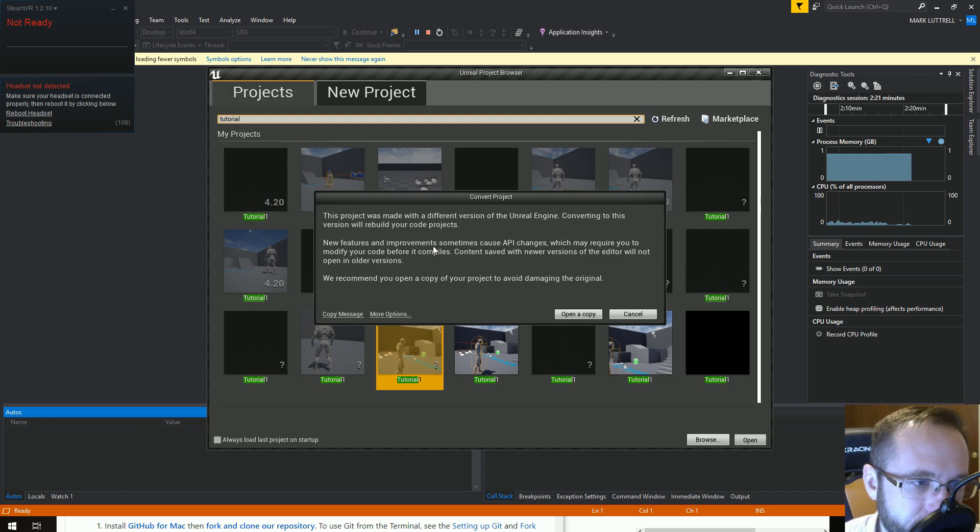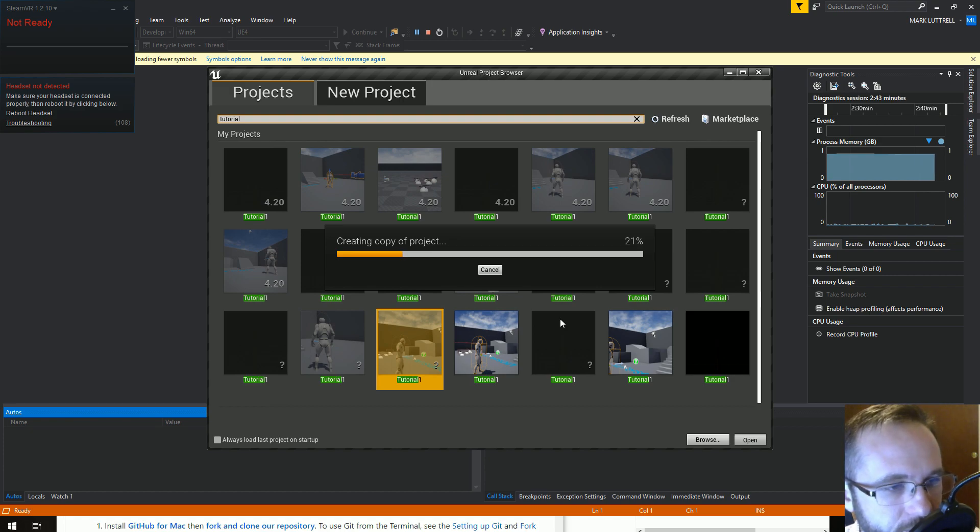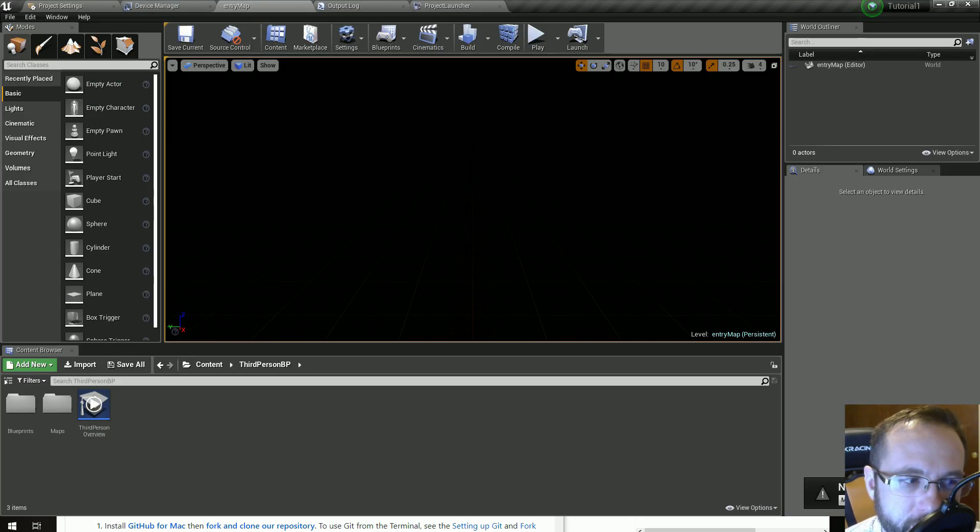It's going to ask if you want to just change it or make a copy — obviously you want to make a copy to protect yourself. It's attempting to make a copy; most of the time this works, but sometimes there are issues with conversions. Our project opened in 4.21 source and it looks great. The first thing that pops up is a message saying new plugins are available.